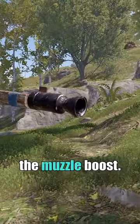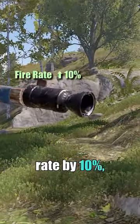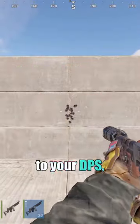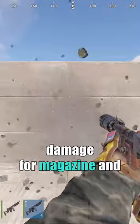I found an actual use for the muzzle boost. It increases your fire rate by 10%, but decreases your damage and velocity by 10%, making it neutral to your DPS but negative on your total damage per magazine and bullet velocity.